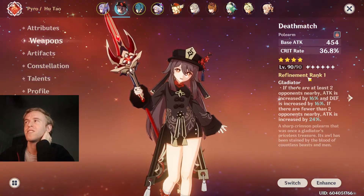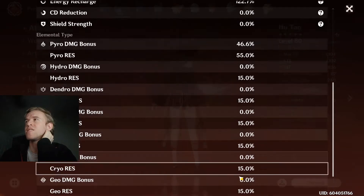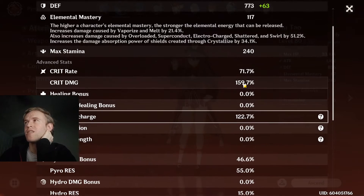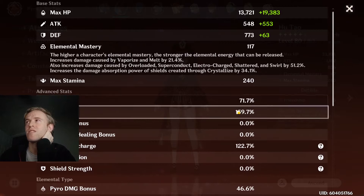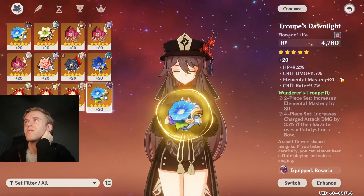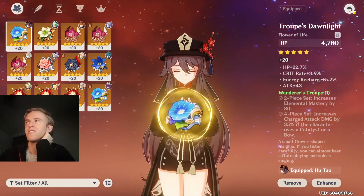And Hu Tao's got this — nothing crazy if I'm not at refinement one. Too lazy to pay for more. Our details: we got 46% pyro damage bonus, 55% resistance, 71% crit rate, and 159% crit damage. So ideally I'd want a little more crit rate, but I gave up. I have another cup with more crit rate and crit damage, just doesn't have near as much HP, and I wanted the HP since her E charges off of HP.